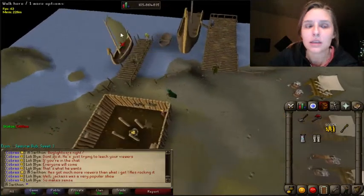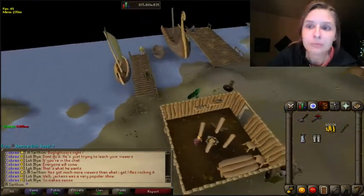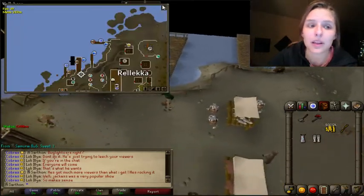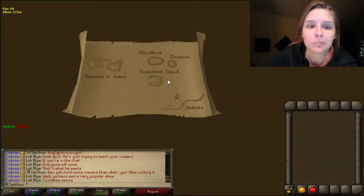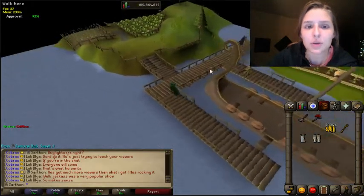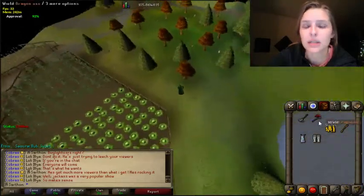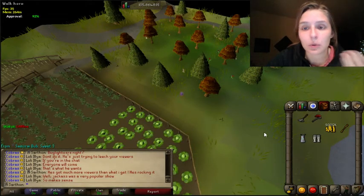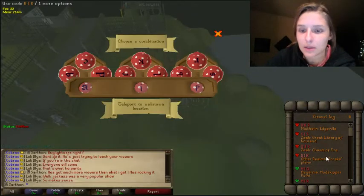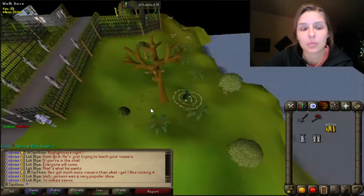I haven't done this in a while — that's Lunar Island over there. You're going to talk to one of these boats because they're going to travel to Miscellanea. You're going to take the sailor and he'll bring you to Miscellanea. There's also another way to get to Miscellanea, and that is by fairy ring, which I think personally is a little bit easier. Go to the nearest fairy ring, use your Dramen staff and configure it. You can type in CIP, which is Miscellanea, and that will bring you to Miscellanea. So those are the two methods.